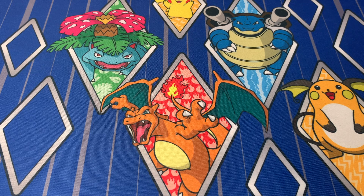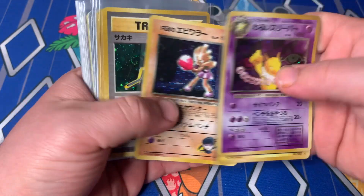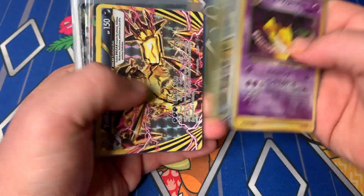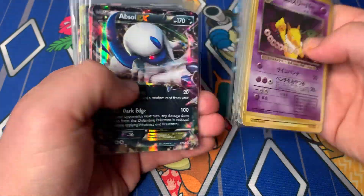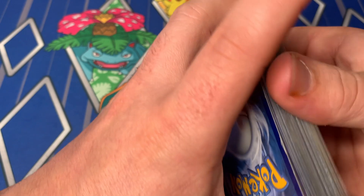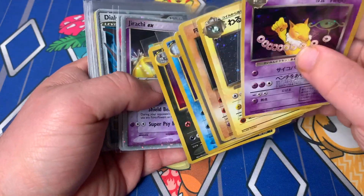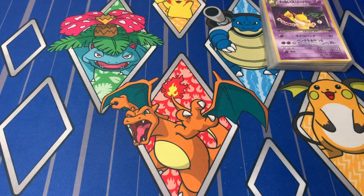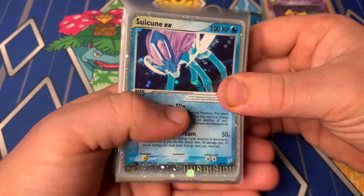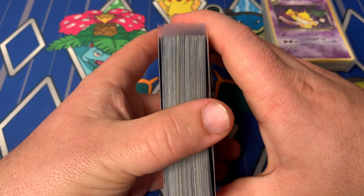There are a ton of cards to go through in this video. This first stack of cards are all played or damaged condition cards, basically meaning they have some form of crease on the back. For these types of cards — all of the bulkier cards like the GXs and Vs — I'll probably just put them into a big lot and send them to eBay auction. But some of the better cards, like the Japanese cards, the EXs, the Level Xs, I'll set aside and sell as singles on Whatnot. Those cards tend to do well on there, and it gives me good inventory. It's really quick to sell on that platform.